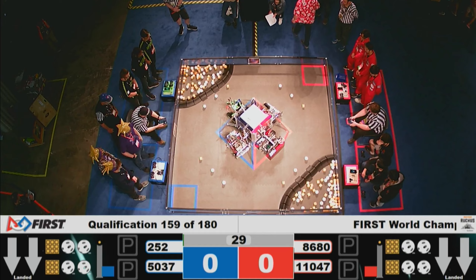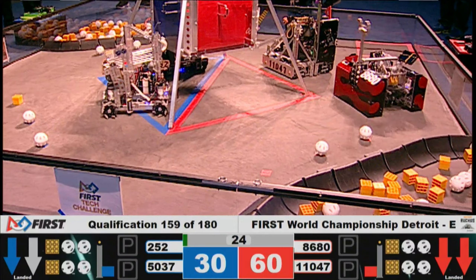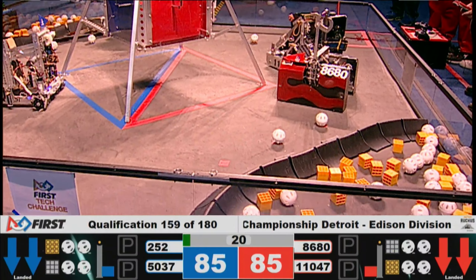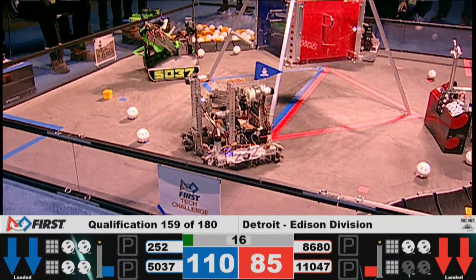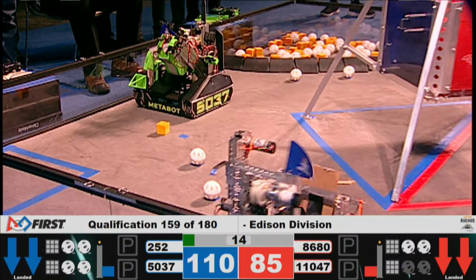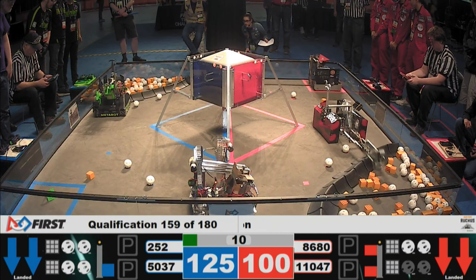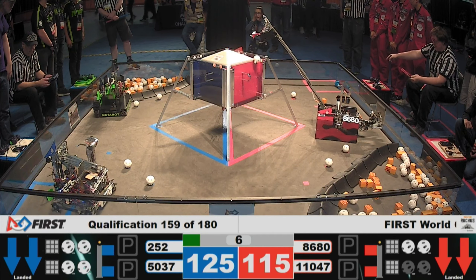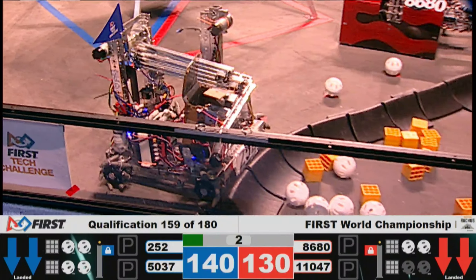All four robots are starting hanging in this match. Kraken Pinion is already down along with their alliance partner. Looks like both Blue Alliance robots have made it down, as Kraken Pinion has scored their team marker into the Red Depot. Looks like we have no samples on the Red Alliance, but we have two samples on the Blue Alliance and a team marker scored in the Blue Alliance Depot. Now we have two team markers scored in the Blue Alliance Depot, creating a fully claimed depot.